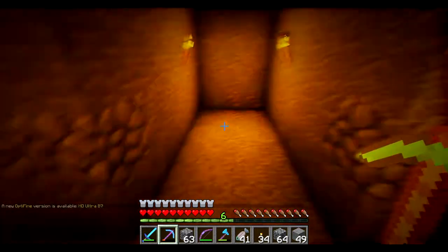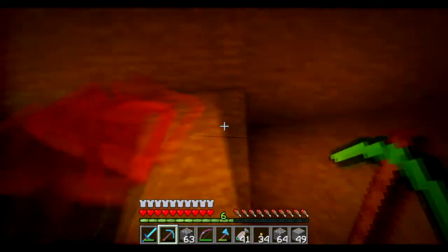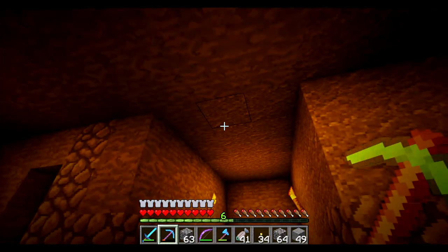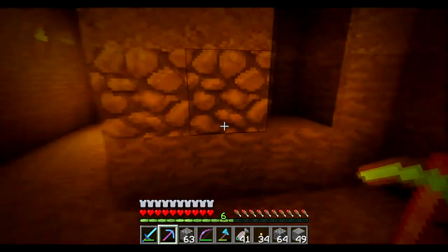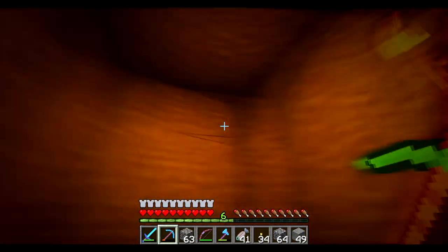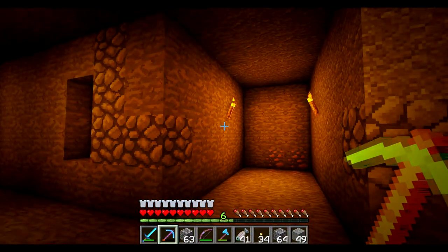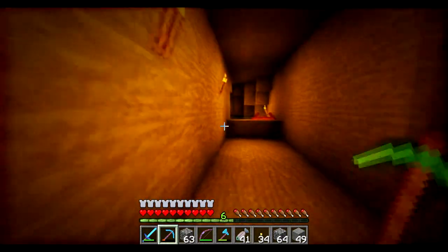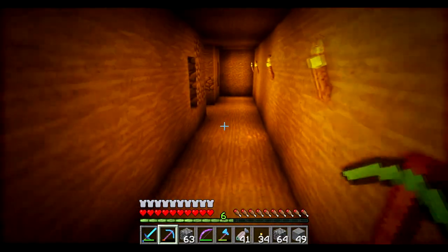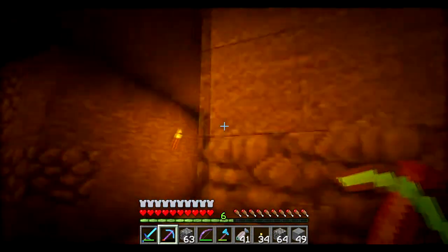Welcome back everyone. Last episode we worked on this area over here — I think we did the furnace and something else, I can't quite remember. In this episode we're going to work on the wheat farm. I've been thinking about the wheat farm, carrot farm, and potato farm — and this whole line over here is going to have torches on the right-hand side, with wheat farm, carrot farm, potato farm, sheep farm, and pig farm on the left.